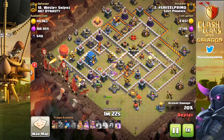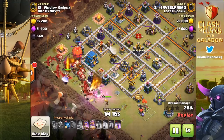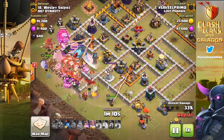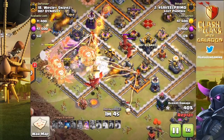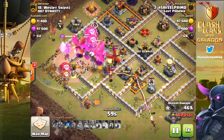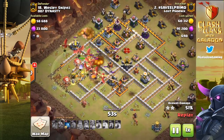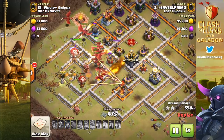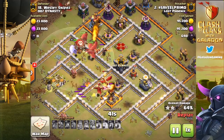We are talking about this war against 007 Dynasty, a clan that is already in Champions 1. This is a classic clan war, so yes they are a higher ranked clan than us as far as CWL goes. But CWL is a completely different beast than classic clan wars — we've got two attacks each and we're running 30v30 instead of the typical 15v15 CWL. Lost Phoenix wins and picks up the victory.